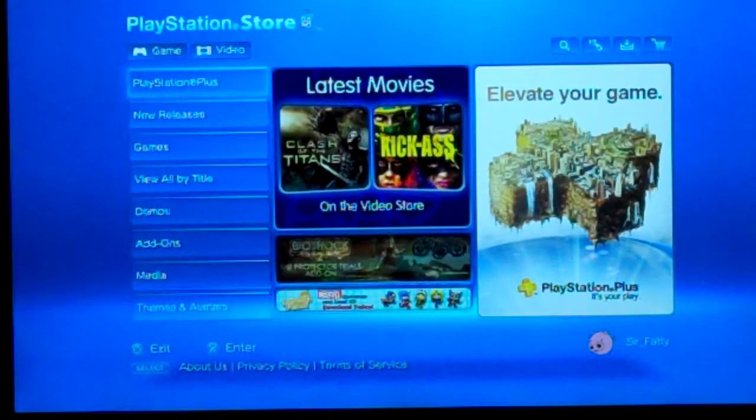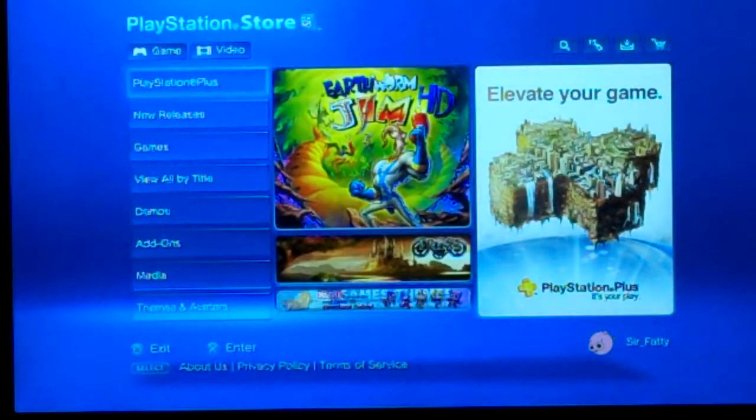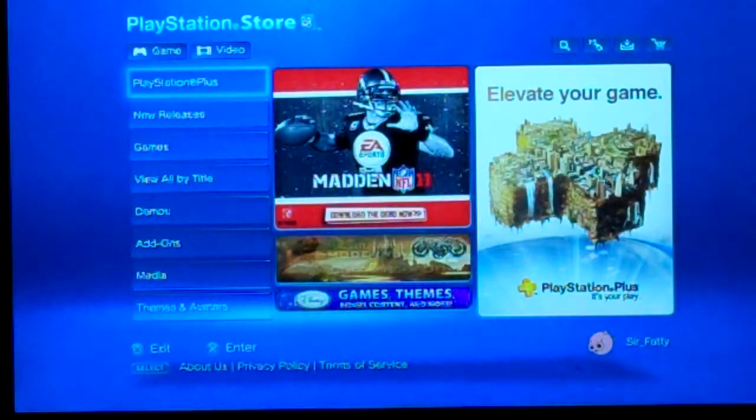And then Themes and Avatars — themes and avatars being for your online name, your PlayStation Network ID.